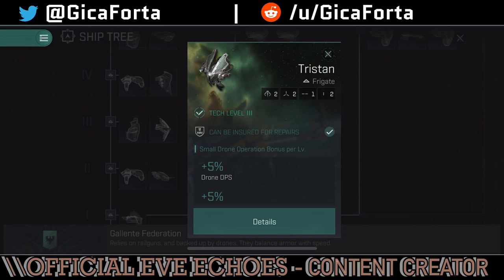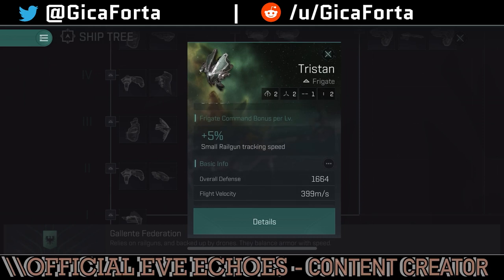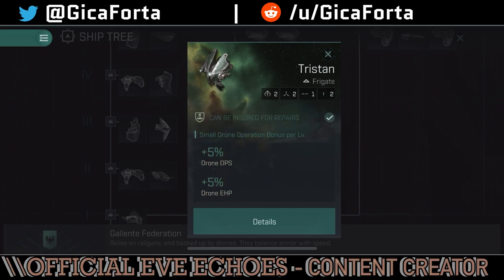Moving on to the Tristan — still a tier 3 ship. It has drone DPS, small drone operation bonus per level, and small railgun tracking speed, making it a hybrid where you can go for turrets, drones, or both. It's a good drone boat, but I don't think it'll be used much. Frigates are good if you fly in a gang for a quick roam trying to catch miners, but against a bigger gang they're not reliable. If you want to aim for frigates and go for a drone boat like the Worm, you can develop the Tristan.